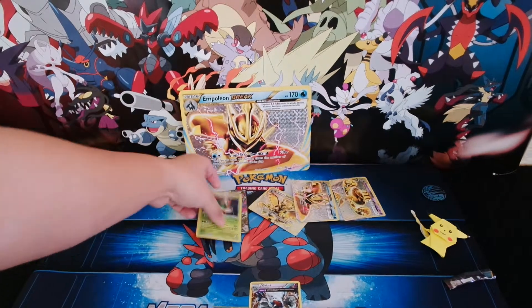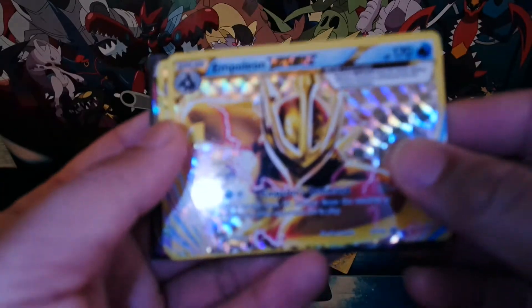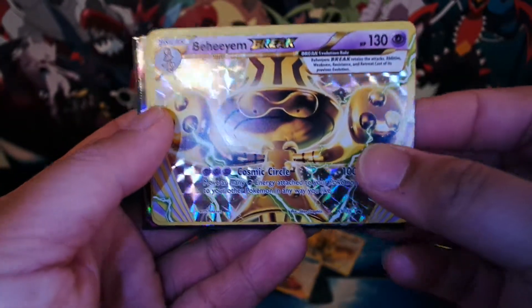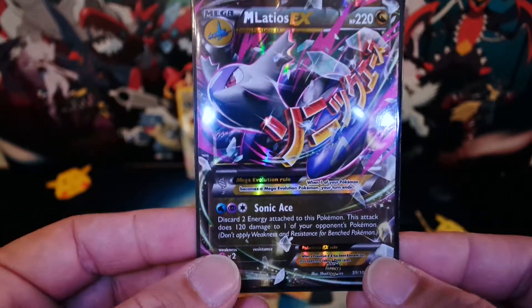Yes, let us look at the special cards we got from this box. Of course we have the shiny Noctal Break — sweet card. We also have the Empoleon Break card, just really sweet. We also have the BAM Break card. We have a Reverse Holo Chesnaught, and the sweetest pull from this box is a Mega Latios EX. Who would have thought!